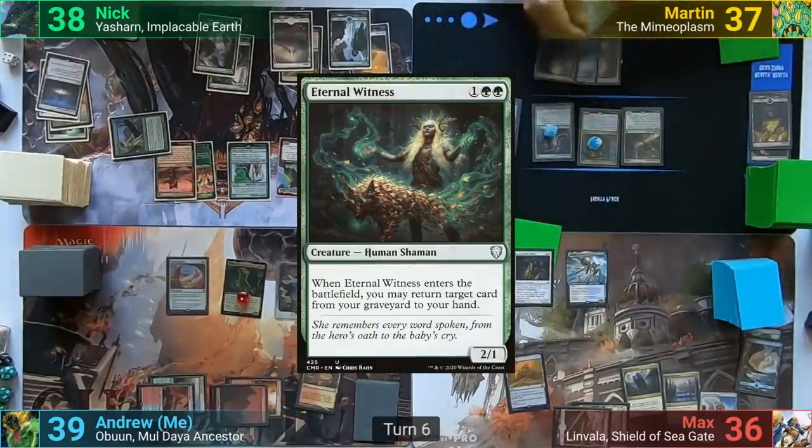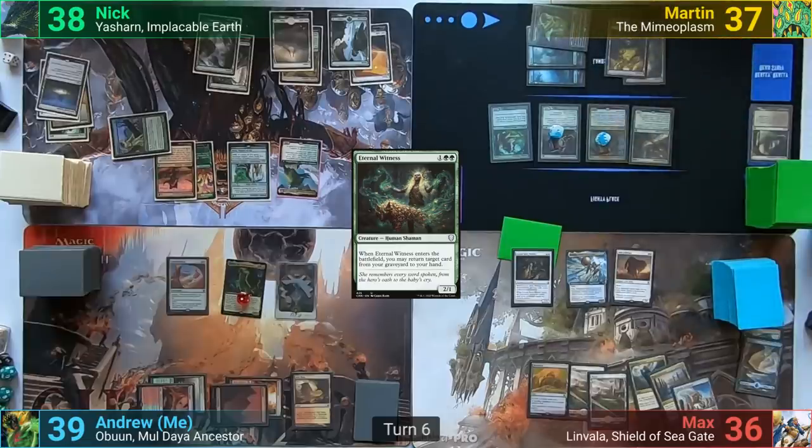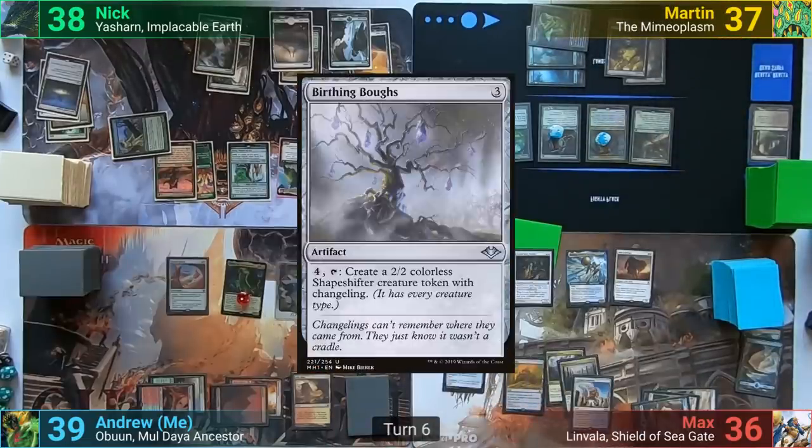Martin casts Eternal Witness to grab a Swamp from his graveyard and hit his land drop for turn. At end of turn, Max flashes out an Alms Collector. Max plays an Island, casts Birthing Bows, and passes to me.